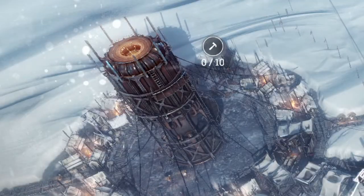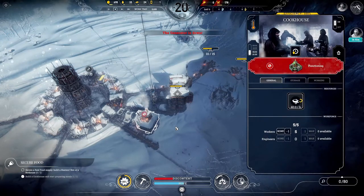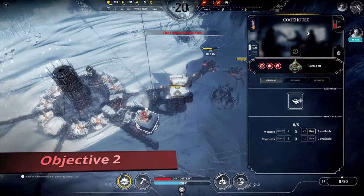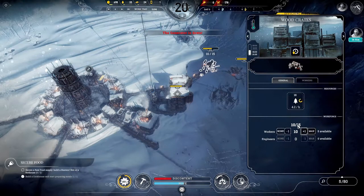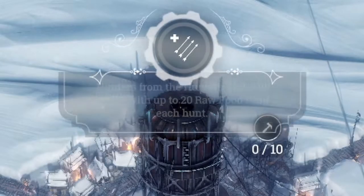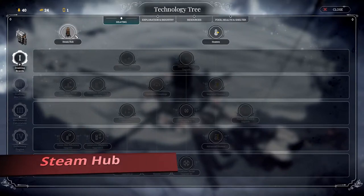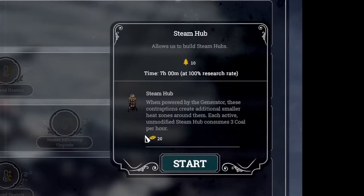Our generator goes quiet for the last time in this tutorial — we'll be turning it back on for good tonight. All raw food has been processed, so we can move the workers to the steel pile to keep some steel coming in. We can now get more food from our hunts. Let's address the heating so that we can go beyond the first ring — we will need that shortly.